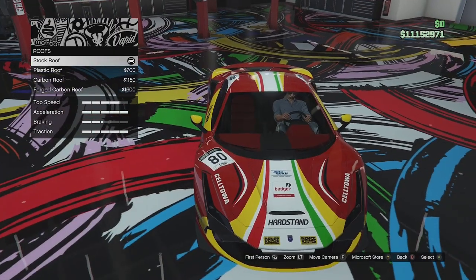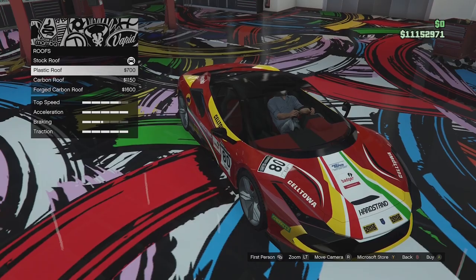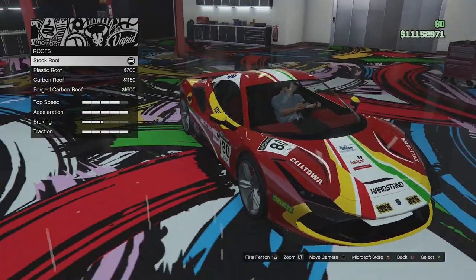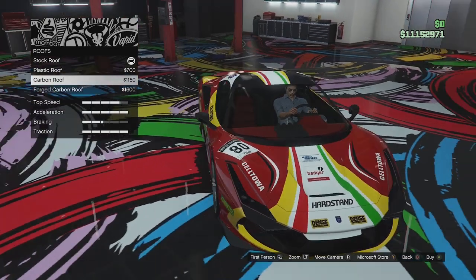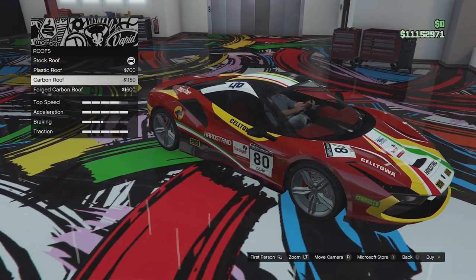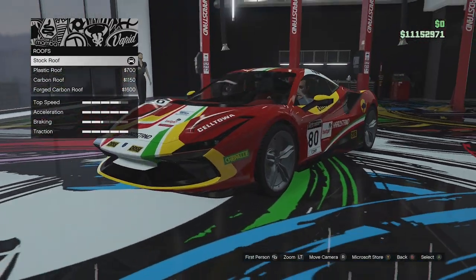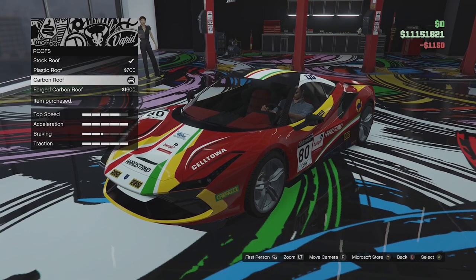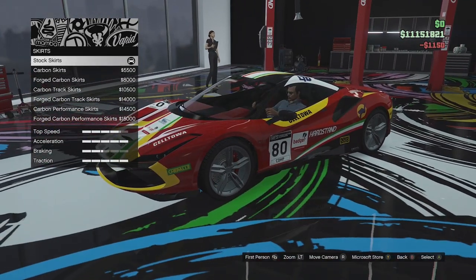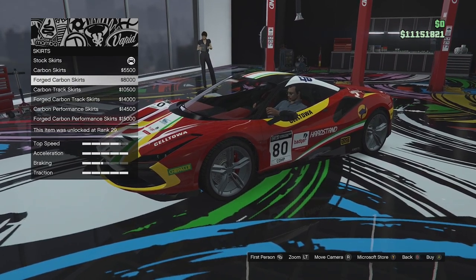Roof options next — we've got stock, plastic which also changes the mirrors interestingly, carbon roof, and forged carbon. I'm going to go carbon — that looks good. Skirt options: we've got stock, carbon skirts, forged carbon, and track skirts which add a little fin on the side, plus a forged version of that.